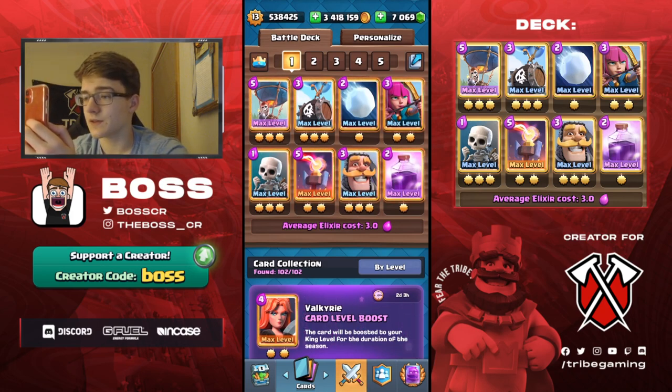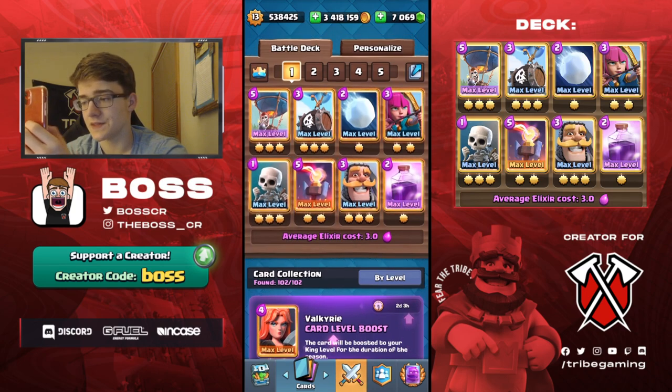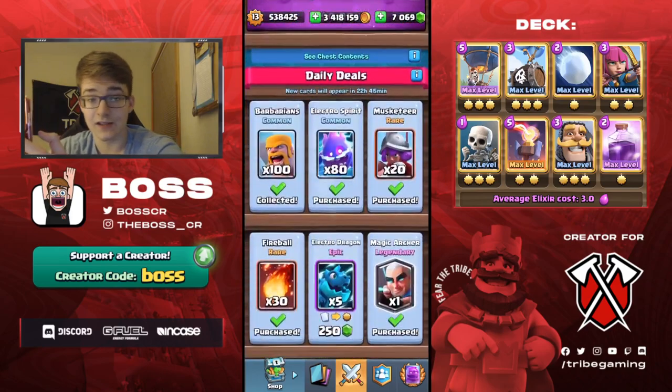I wanted to mix things up because the meta has been the exact same the last three months. This deck isn't even horrible - I've been winning probably about 50% of my games with it. It's just super fun because what you do is go for a skeleton barrel, then a balloon in front of it, rage it, and if your opponent isn't expecting it you could take their whole tower on the first push. Then your inferno can defend their whole counter push - whether they're using Royal Giant, lava hound, or golem. You can shut it all down with an inferno, some skeletons, and a knight.